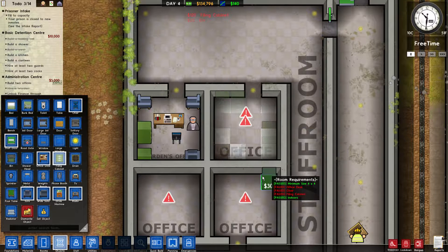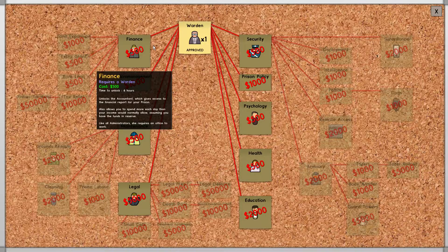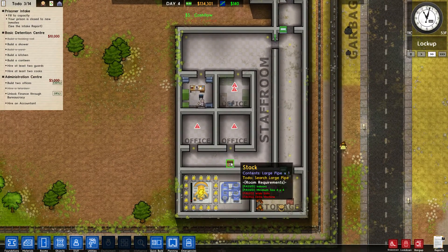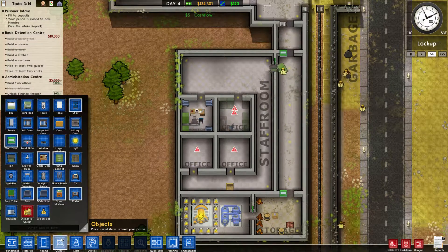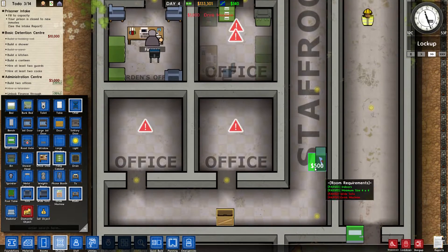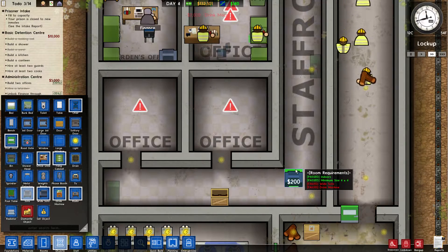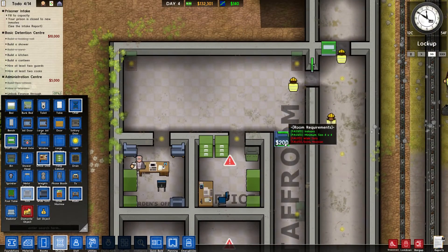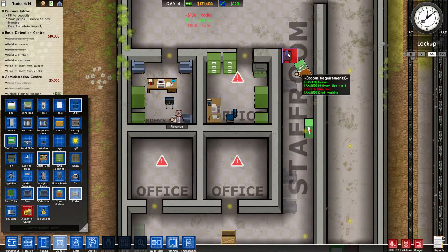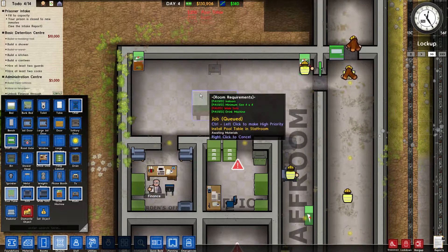This is going to be the office for accounting. We can't hire one just yet — we have to unlock it through the warden. This is going to be the staff room. Let's fill it in: we'll have a drinks machine in this corner, a drinks machine in this corner, one in the hallway, and one up here. We'll also have some sofas in the hallway if people want to relax. We'll have a radio in between, a radio up here as well, and a pool table for the staff.